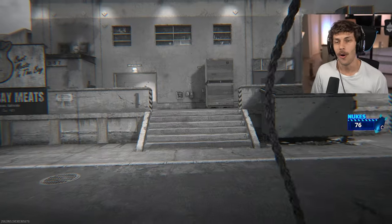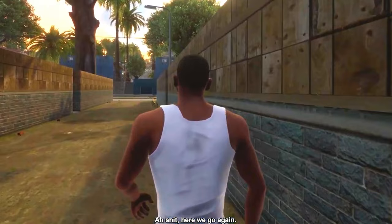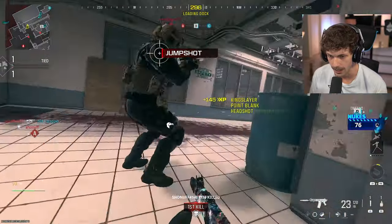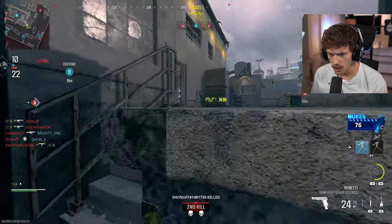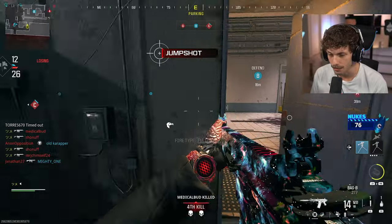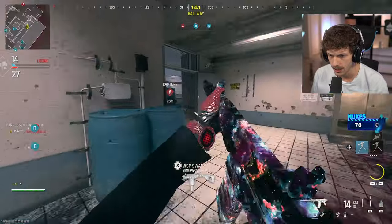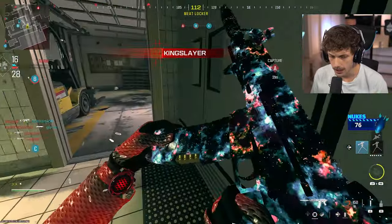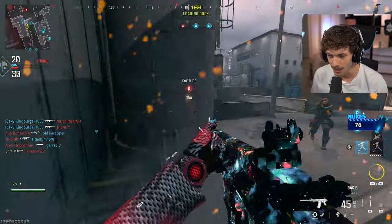Now let's get into the nasty gameplay. We just landed on Meat again. This class is a little hard to use for some, but the time-to-kill is insane. Going to get an MGB — I've been pretty good at those. We'll pre-nade that, take that man out. Only got seven shots — I thought I reloaded. The 45-round mag takes two business days to reload — this thing takes so long — but other than that, great build.